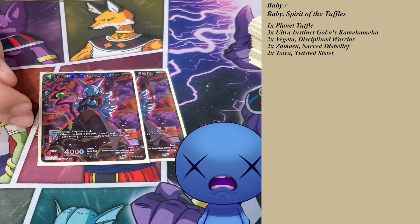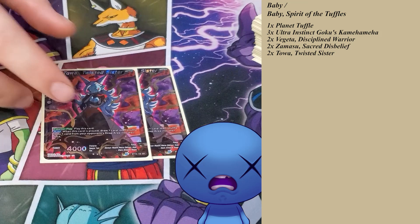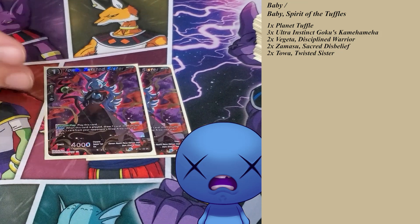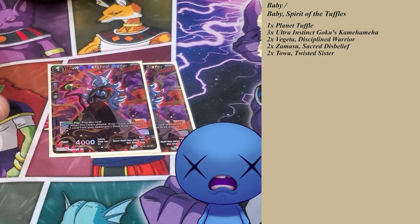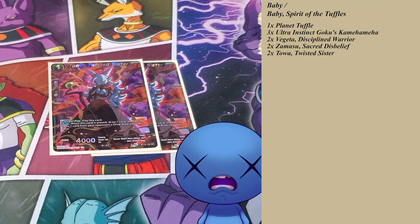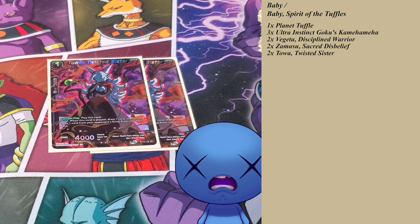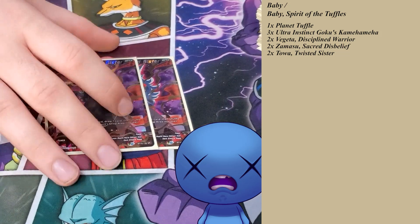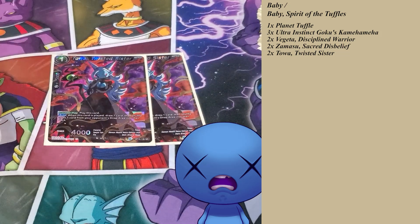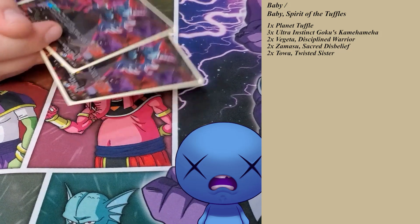You don't have to activate the counter play — you can just play Twisted Sister from your hand on your turn. Pretty much any card they put in the drop area is not safe, unless they force it into a combo. A Gotenks player can keep Ribrianes in hand, combo them off on their turn, then activate from the drop area. But it forces your opponents into bad plays if they know this is coming.